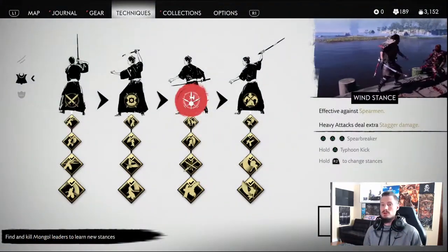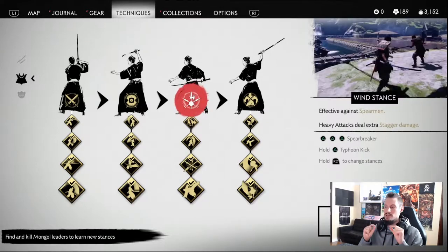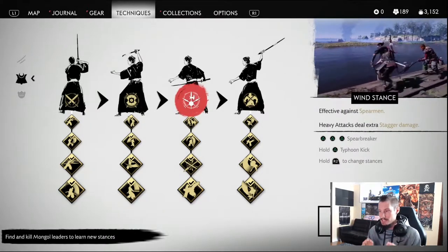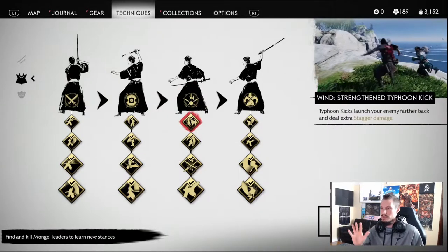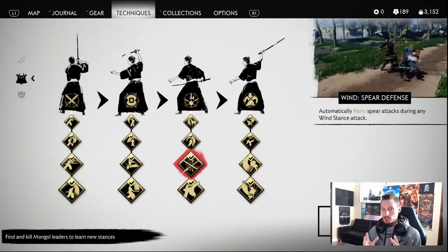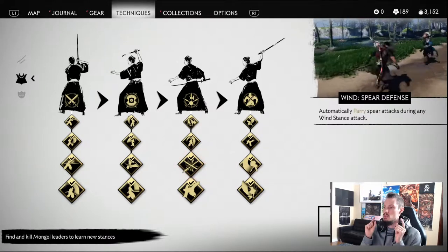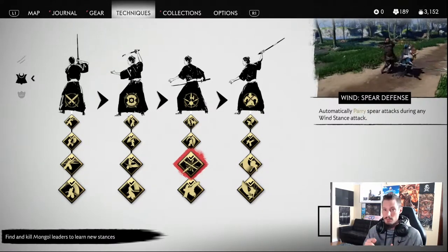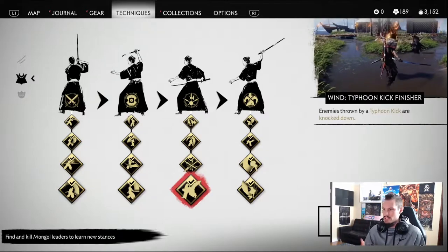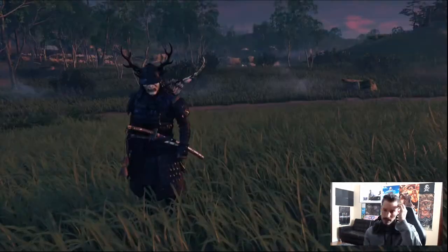Now we're moving on to wind stance — one of my favorites, it's very versatile. You can use it on everybody because it has a kick, and the kick can break posture or guard very fast. If it doesn't, you just hold it and knock them off their ass. The first upgrade increases your kick so you can kick them further and adds stagger damage. The second adds stagger damage. The third is crucial — you want to get to it as fast as you can because you automatically parry when you're in mid-combo. You can be mid-swing and if someone tries to attack you it just counts as a parry — that's beautiful.